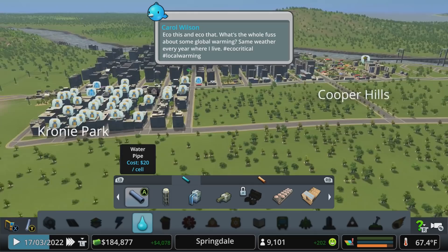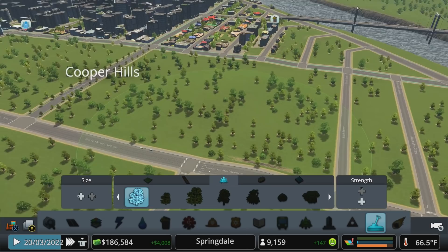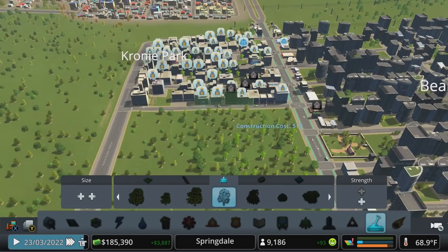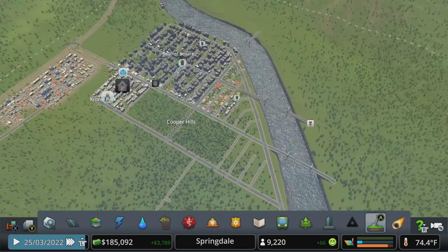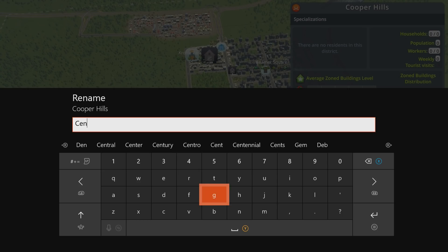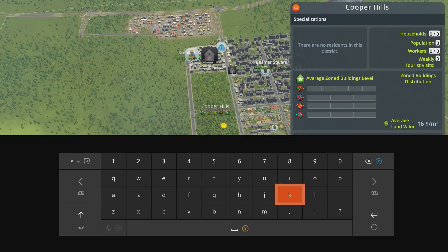Let's do one more thing here — let's break out the tree brush, increase the size and strength, maybe decrease the size a little bit, and let's fill this park in with some trees. We'll do a couple of different types, just throw some of these in there to give it a little bit of greenness and life in the short term before we actually convert this over into a full park. Let's go to the inspector tool, districts, and rename this Central Park. We're calling this a district right now, but there's a separate park type tool we'll be painting over that area to define it as a park and then drop park objects into it.